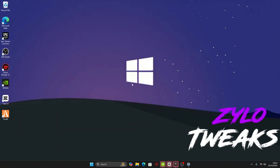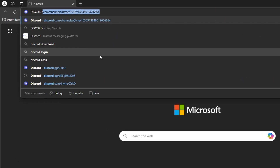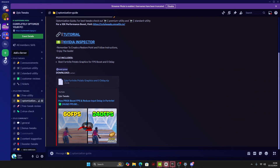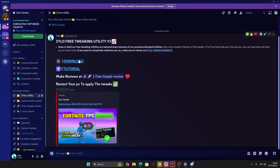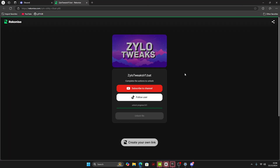Now I'm going to show you how to download the utility. Go into Windows and search 'discord.gg/xylo'. Once you do that, join the server and you'll be taken to our Discord. Go all the way down until you see Free Utility, click on it, click Download, click Visit Site, and then complete the two steps to unlock the utility.